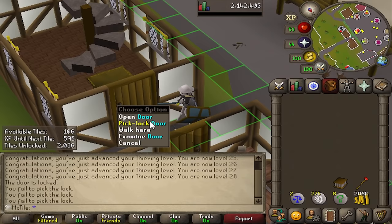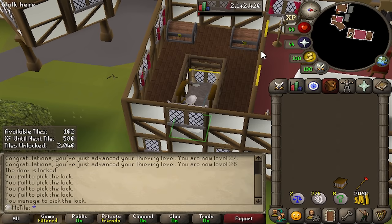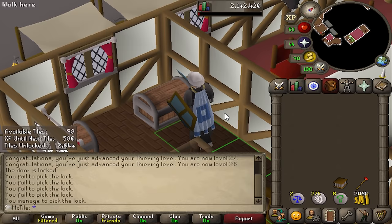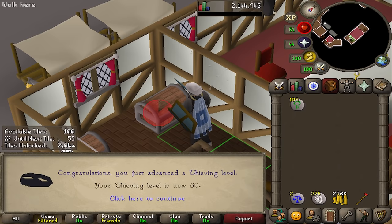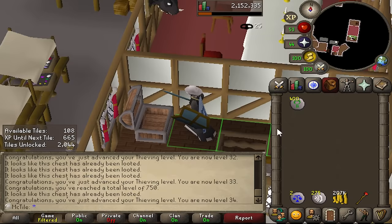28 thieving — beautiful. That wasn't too bad, took about half an hour to get that. We have now unlocked the nature rune chest — very intense lock on this one. So we go upstairs and this right chest is the only one we're after. The left one is useless to us, but this chest will restock a nature rune every eight seconds. If timed perfectly you can get 240 nature runes per hour this way. I'm going to stay until I have around 400 natures. 30 thieving, 31, 33, and at my 400th nature rune I've gotten 34 thieving. I think that's where I'll call it.